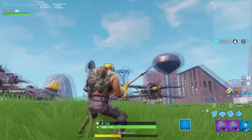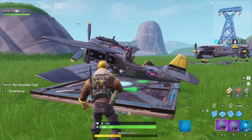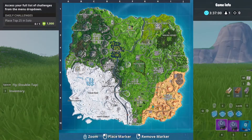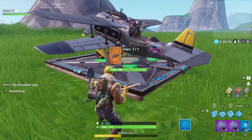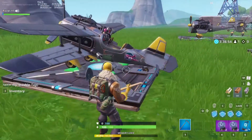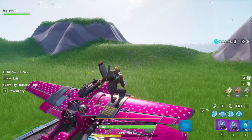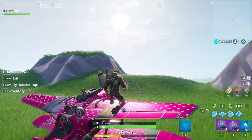Hello everybody, welcome back to my channel. My name is Piotr, and in today's video I'll be showing you how to get from the creative hub map to the main island. All you gotta do is spawn a plane in the creative hub and then just enter it and pop up as quick as you can.